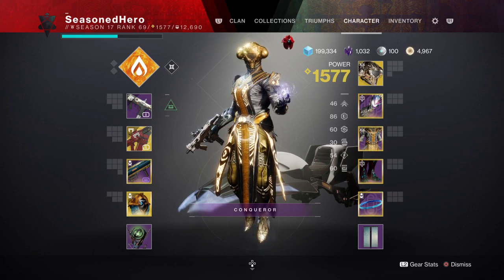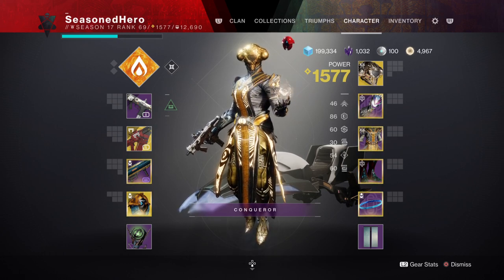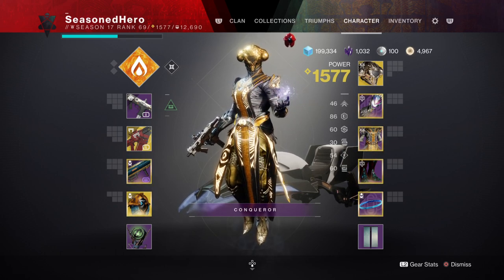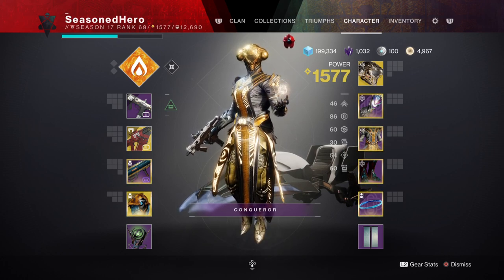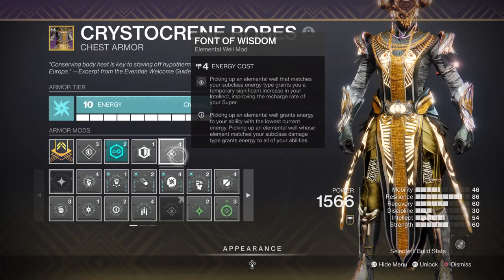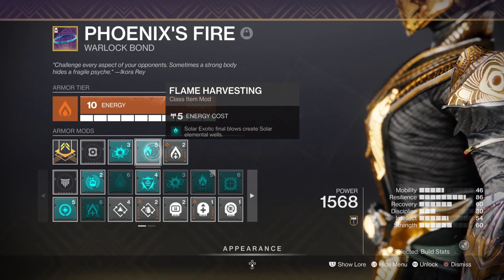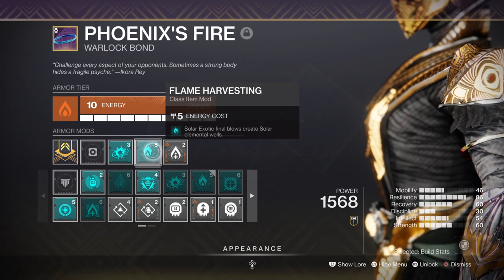For the stats, there are only two areas to worry about first before exploring elsewhere: Intellect and Strength. These are the two areas used a lot within the build, so if you plan to make this build dominant, you need to focus on these two first and foremost. For Intellect, you want to keep this at 50 or increase it depending on the mod you plan to add. If you keep it at 50, you can use the Font of Wisdom mod which gives a +50 Intellect cooldown boost once you collect an orb. Since orbs will be created by melee and the Flame Harvesting mod — which allows exotic weapons to create orbs much faster — you'll always have a super ready within the first few minutes.